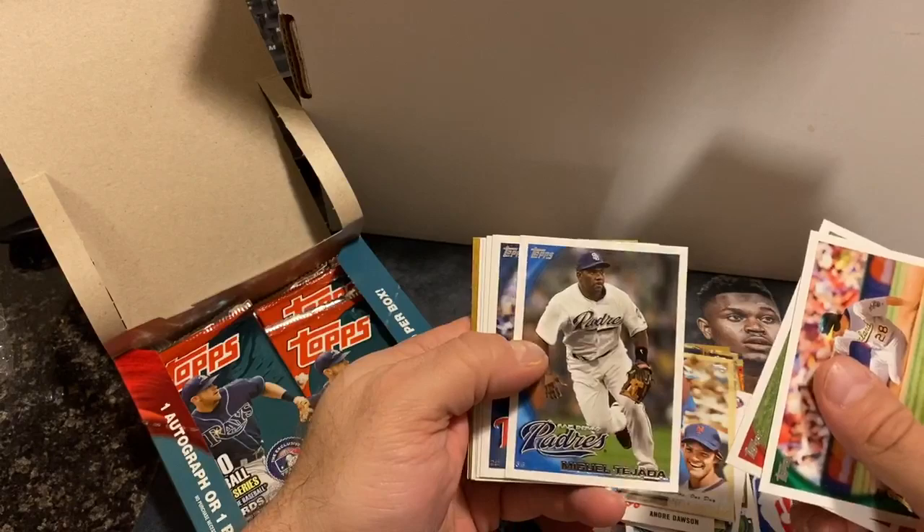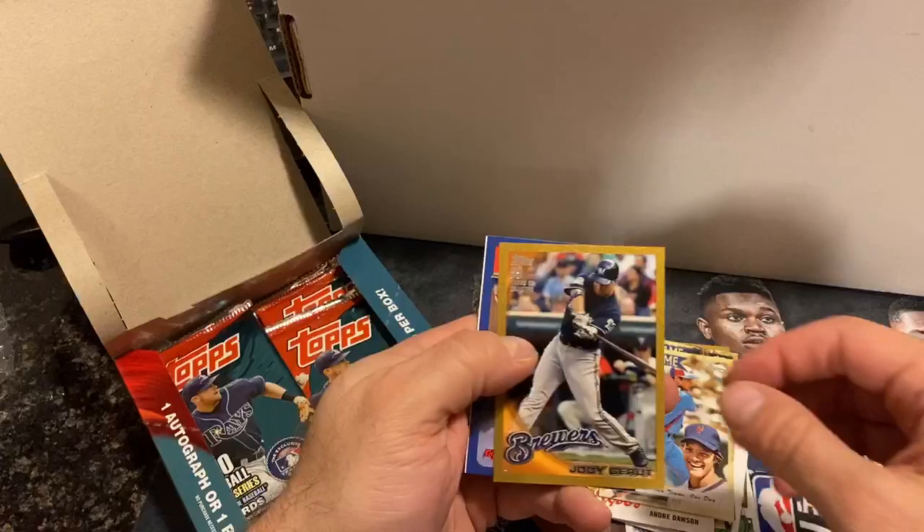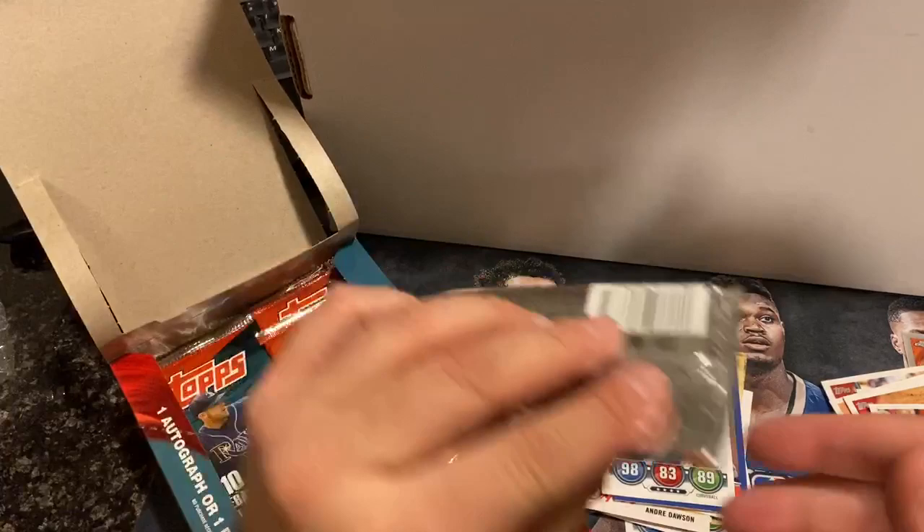Pack five: Conor Jackson, Miggy Tejada, Orlando Hudson. We've got a gold card coming up — Kelly Shopak, Brian Stokes, Jose Tabata, and a Jody Garut gold card. And a Pee Wee Reese Vintage Legends. And Steven Strasburg.